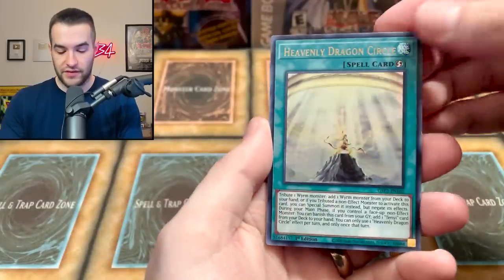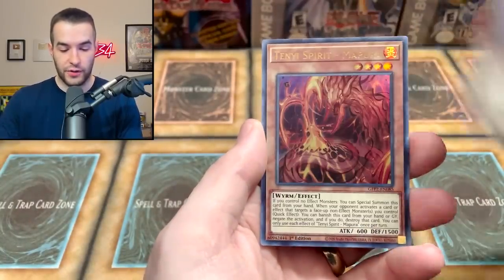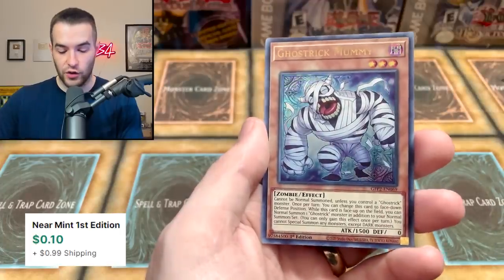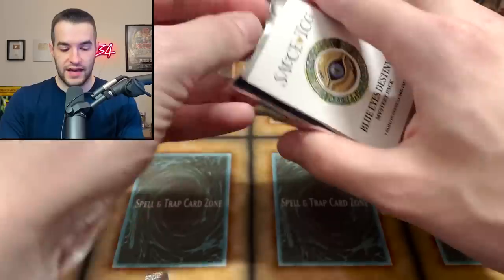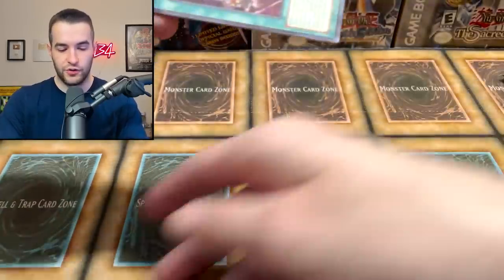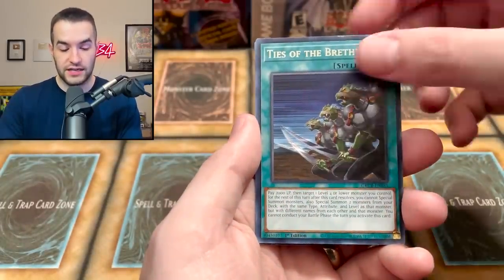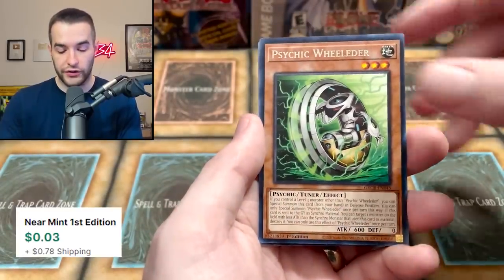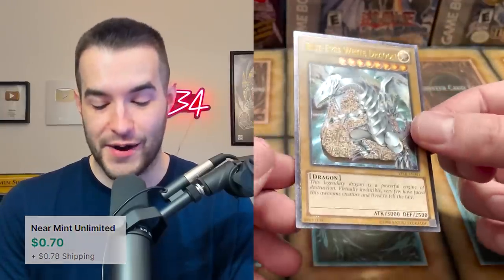We got the Heavenly Dragon Circle, the Despia Theater of the Branded, Vision Hero Increase, the Teeny Spirit, and Ghost Trick Mummy — very cool. What we're looking for is that Blue Eyes Toon or Blue Eyes White. Myutant, and Saiki Wilder — not a bad card, it's a rare though.